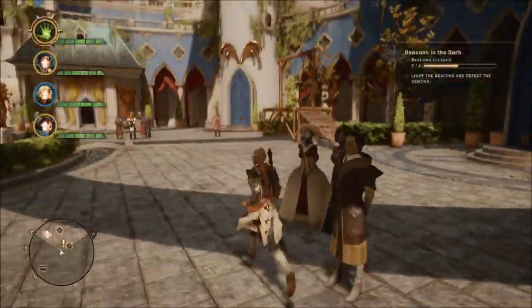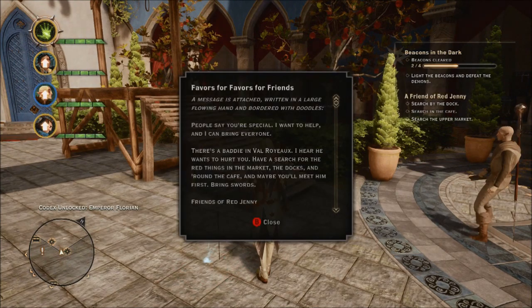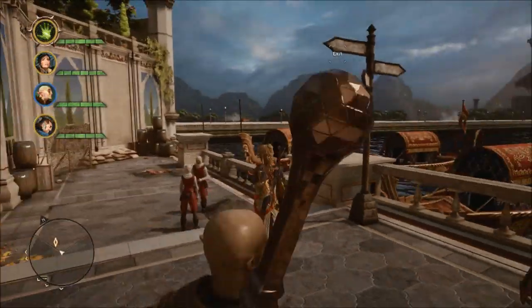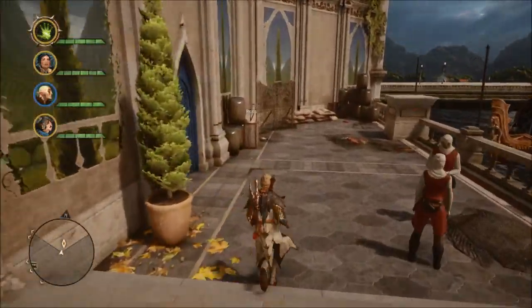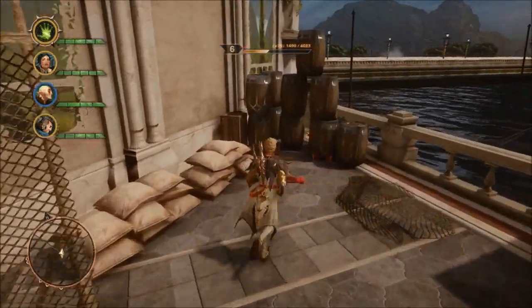After the cutscene where the Chantry is having a speech and the Templars rock up and ruin the day, an arrow will be shot at the ground. Head over to that and it'll unlock a Friend of Ren'jeni quest. Don't ignore it, because if you find all three handkerchiefs, you'll get a map marker and be able to go meet Serra.